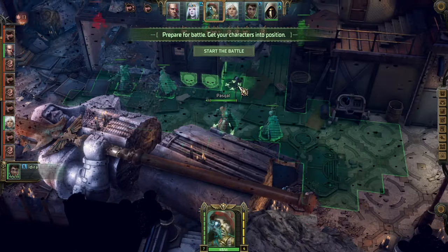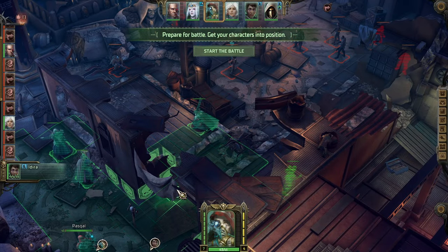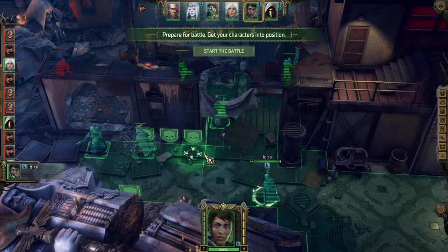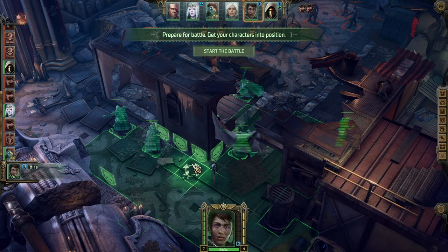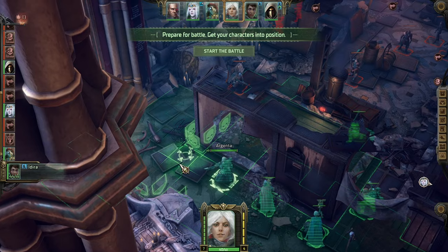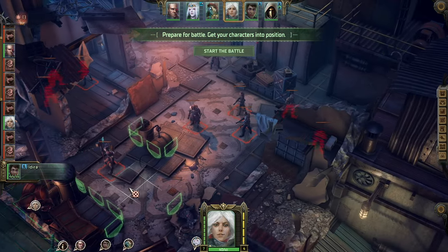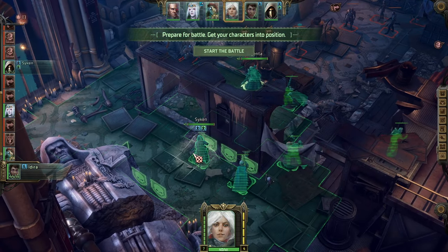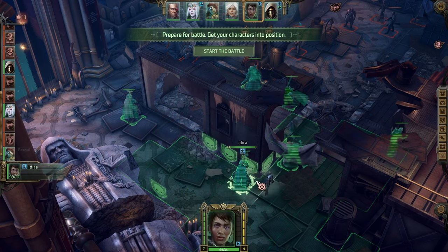Kasia takes full cover. Haskell positions there. We could position ourselves over here and then start firing. I think that's a bit brusque, but I like the idea behind it.